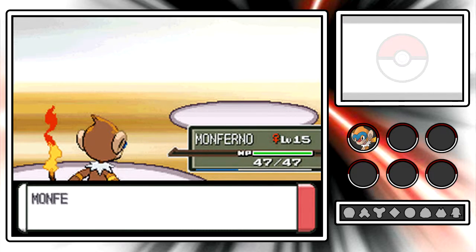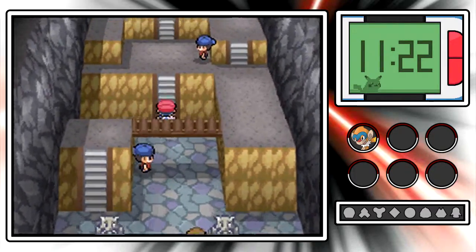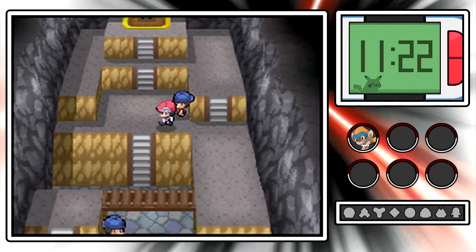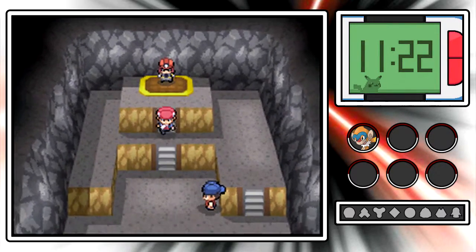Unless you're a speedrunner, then I guess you'd try to cut as many corners as possible. Easy experience, easy money - thanks for proving my point, youngster. Actually, I can show this off right now. To skip the trainers, you just come up here, cut there, go up here and right there - and that leads you to the gym leader.